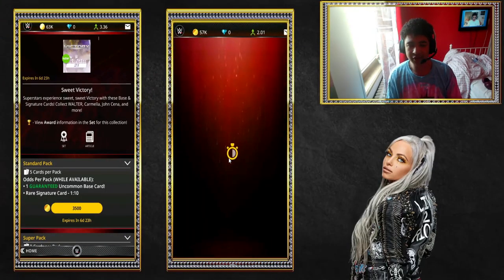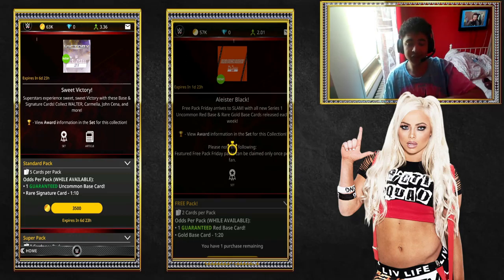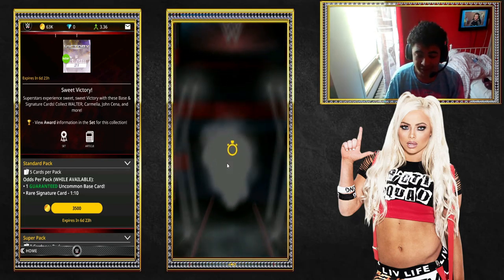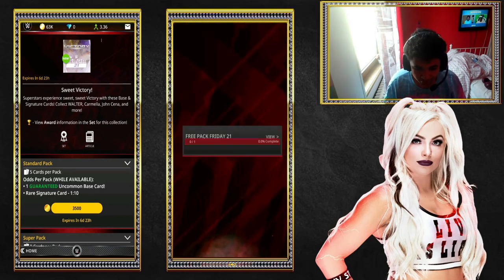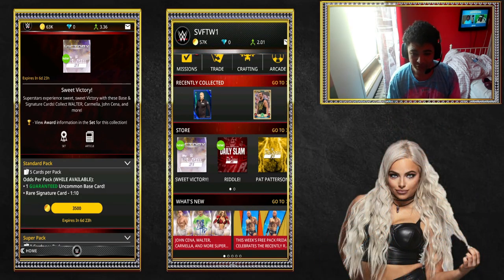Right then guys, welcome back to the video. As you guys know, it's Friday today, so it's also Free Pack Friday. Today's Free Pack does consist of Alistair Black, as you guys will see on screen in a second. Obviously gold and orange variants of the card, we are just hunting for the gold because I like trying to complete the gold sets for these cards.